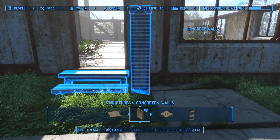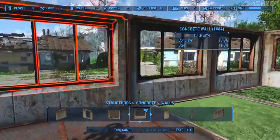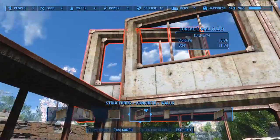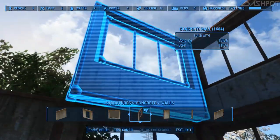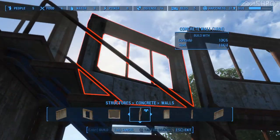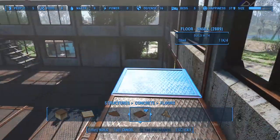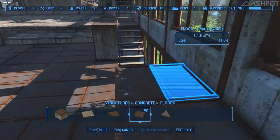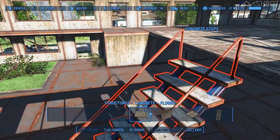I just felt like it gave the building a little bit of character to have this goofy little corner making room for the tree growing outside. I couldn't get this to snap for some reason, so I used a pillar glitch to get it where I needed it to be. I wanted all of this to feel open, light, and airy — I don't want to feel closed in.